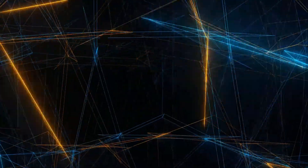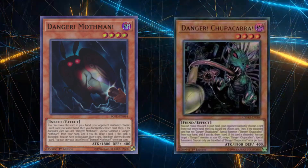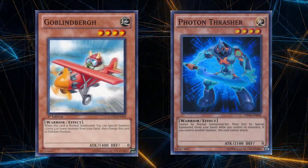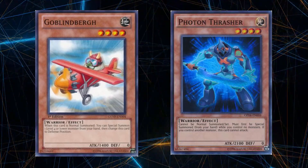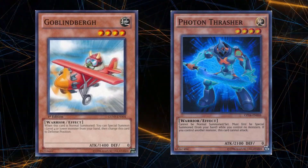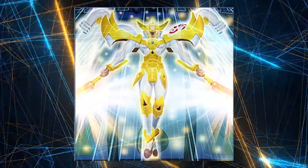The decks that can best utilize this engine are those that can effectively get at least two level 4 monsters out on the field in order to summon Utopia Double and get that ball rolling. With the advent of Dangers, specifically Chupacabra and Mothman, level 4s are easier to bring out now more than ever. The classics such as Photon Thrasher or Goblinburg are also solid picks, but ultimately any archetype with at least a little bit of swarming capability and level 4s in their arsenal should be able to get this out at least somewhat consistently.